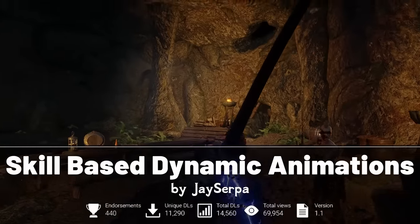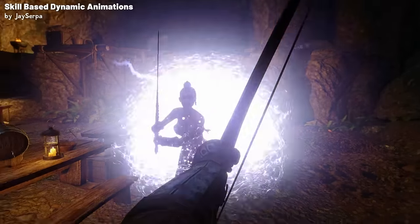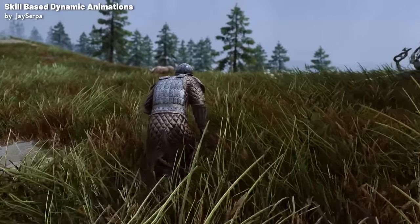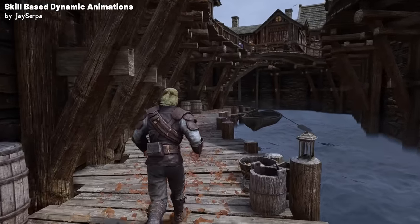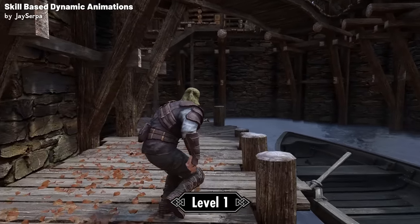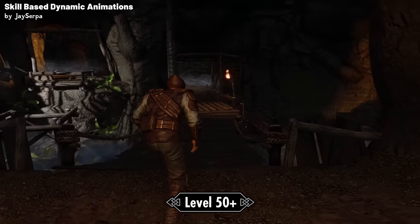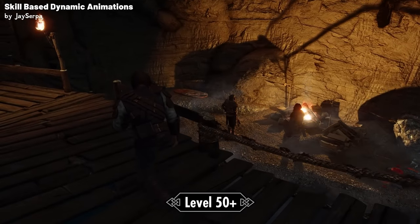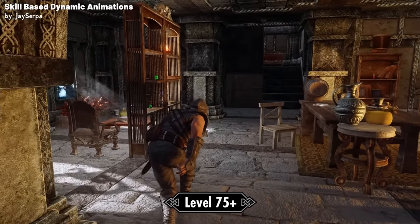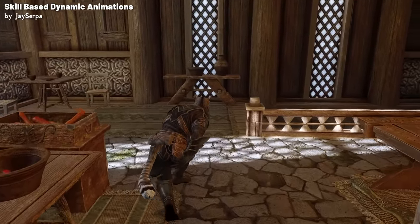Now let's delve into the Skill-Based Dynamic Animations mod. This mod dynamically changes the animations for both the player and NPCs based on their skill level or race. It currently covers magic, archery, and sneaking in both first and third person. Starting with the sneaking module, the mod adjusts animations based on your skill level. For characters with a sneak skill from level 1 to 50, the vanilla animations remain unchanged, but as your sneak skill advances to the level 50 to 75 range, your character adopts a more discreet posture. Beyond a sneak skill of 75, advanced rogues and thieves get a more fitting animation for masters of stealth. Khajiit characters, regardless of their skill level, will use these master level animations.